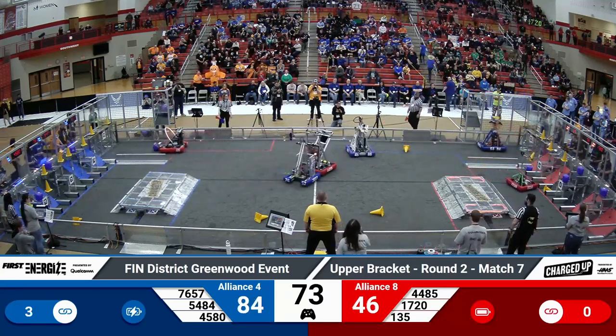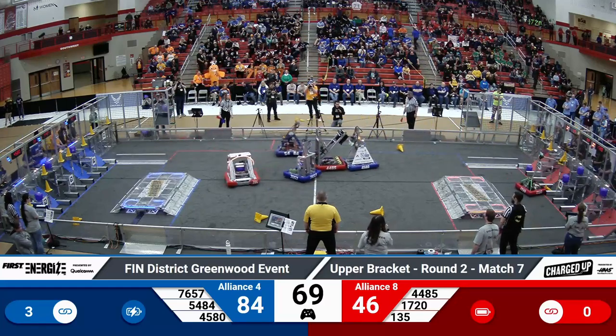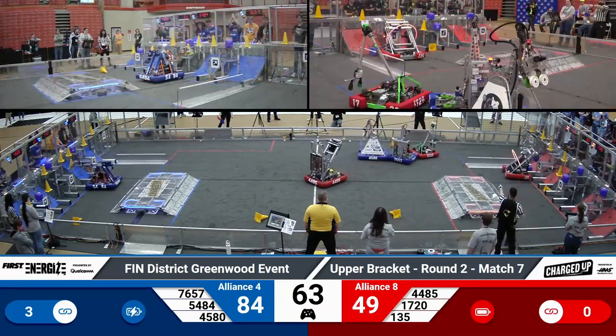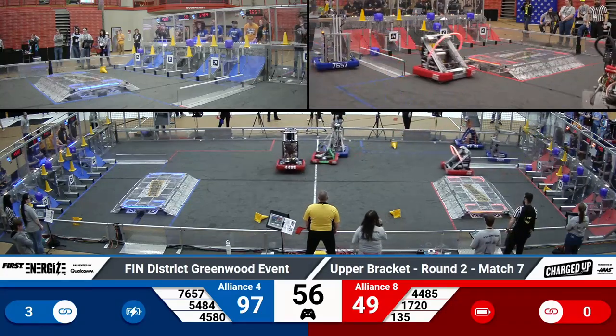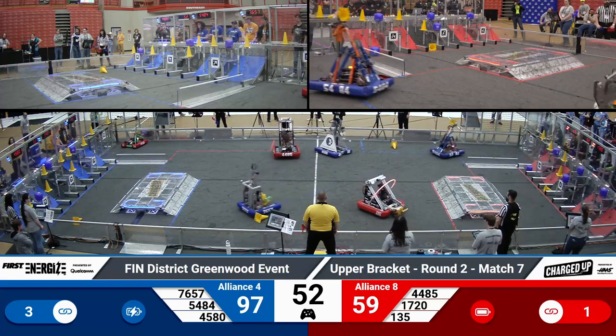There are three links right now on the blue alliance, and the red alliance is still working on making their links, but they have several game pieces placed on the field. 44-85 is still playing some defense in the middle of the field. That's a big strategy we're seeing in finals right now. 135 places a cube on the top note, and that gains them one link.